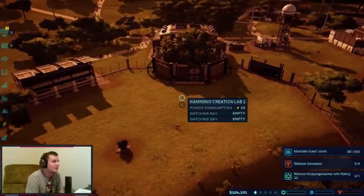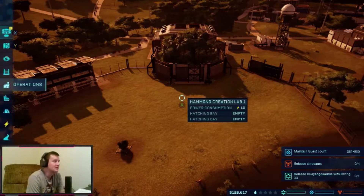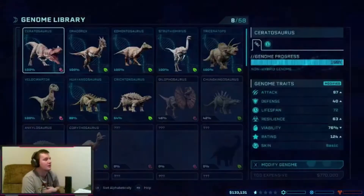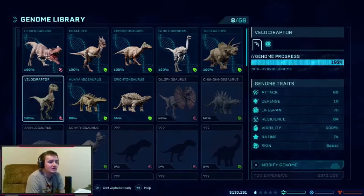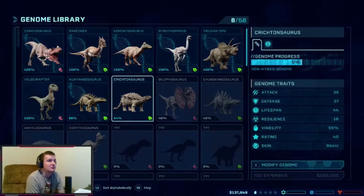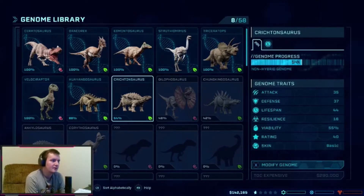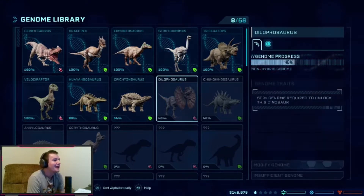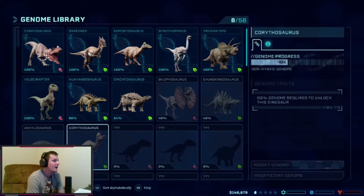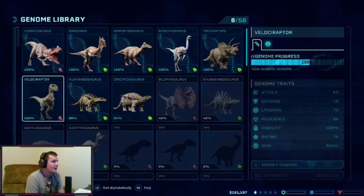We're up to 124,000 — we need around 200,000 to get a Hyangasaurus. I want to get a research station before we get raptors, and I have no idea how much raptors cost. Off-screen I got the raptor genome to 100%, raised the Hyangasaurus a bit, unlocked Cretanosaurus through leveling up the science division. We have Dilophosaurus at 46%, Chungkingosaurus at 42%, Carythosaurus at 40%, and Ankylosaur at 40%, with all other genomes at 100%.